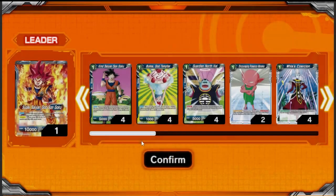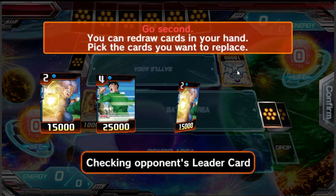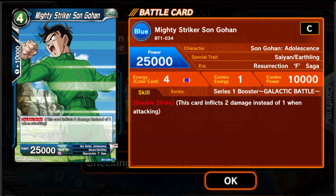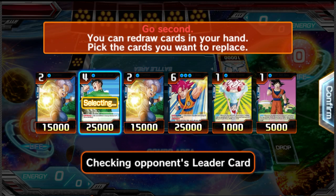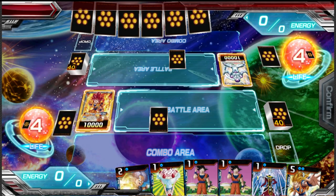Let's start playing an actual game so you can see these things in motion. These are both of our leaders — we're facing a Frieza leader. We drew our opening six cards. Regardless of whether you go first or second, you can redraw any number of cards before placing your life cards. We want to cut anything redundant or too expensive. This four-drop Gohan is cool but we won't reach four energy for four turns. We have two Trunks in hand, so we'll swap one out.